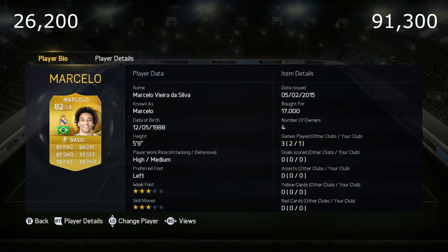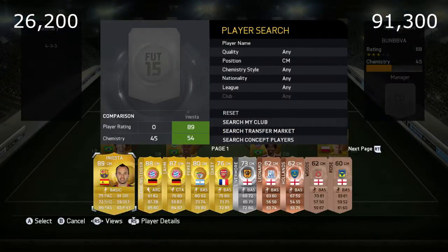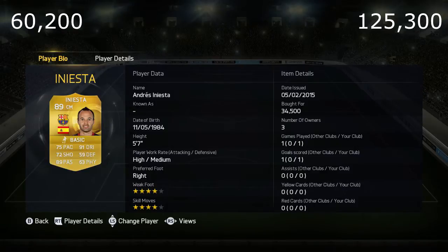In left back we have Marcelo, who links the back four very well. He's the strongest left back in Liga BBVA in my opinion and a must-buy for 17k. In center mid we have Iniesta — I've had him in other teams and he's played really well. I reckon he's an underrated and underpriced player at 34k right now on the transfer market.